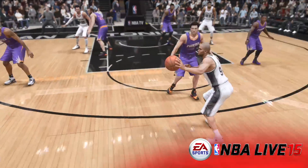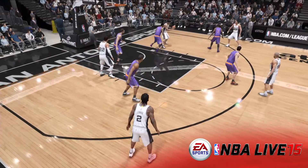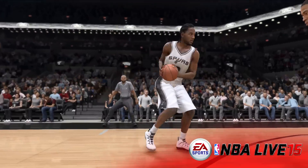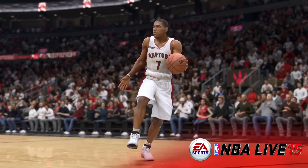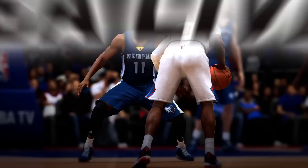This year we've improved the animation quality to help alleviate this. Now you're able to zip the ball around the floor, pass out of tricky situations, and run a fast break with some of the league's most explosive offenses. We've also brought back freestyle passing to add some flair and style to your game.